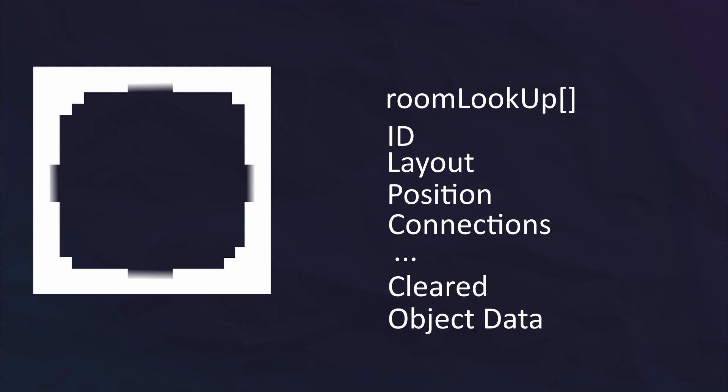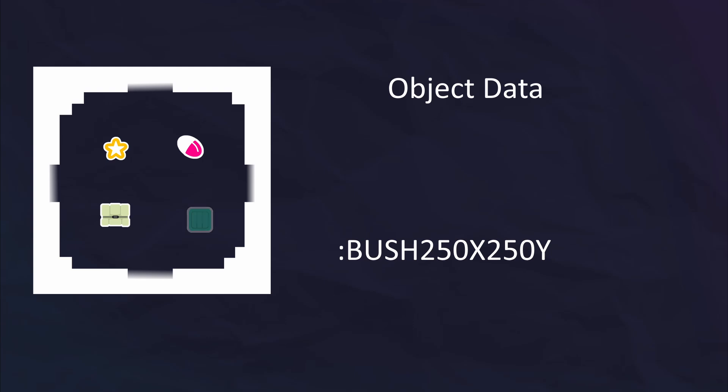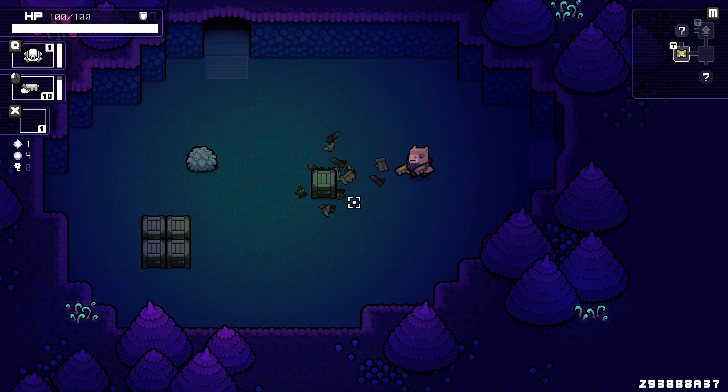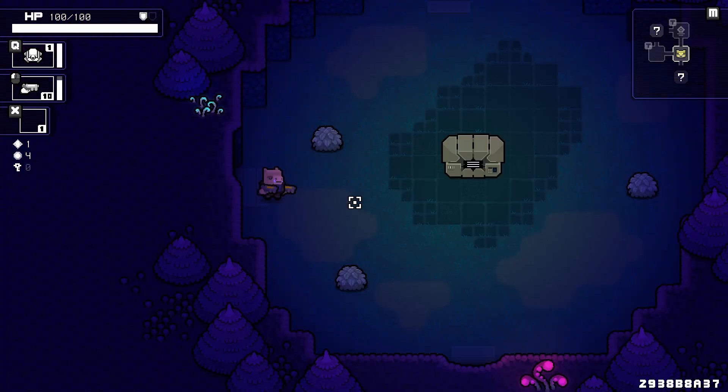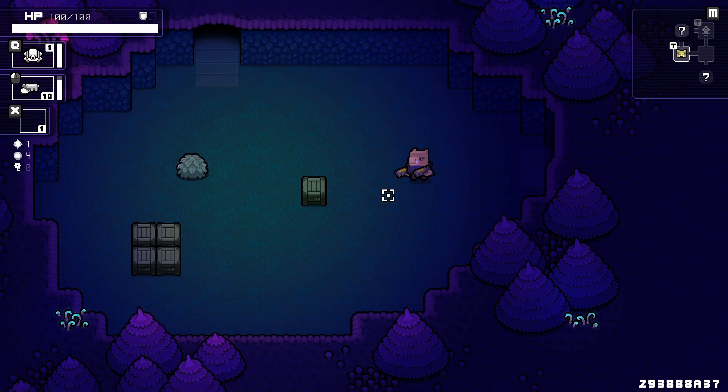Now the array has a little extra slot for saved object data. The second part of the system decodes this string back into the objects when you enter a room. I don't know if this is an unorthodox way of programming this kind of system, because I didn't do any research — so if you have any insight into other ways this type of thing is usually done, I'd love to hear it in the comments below.